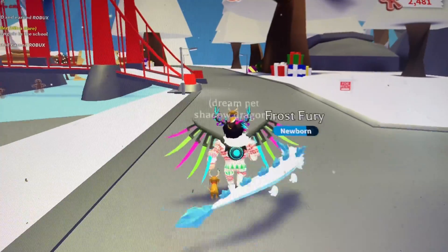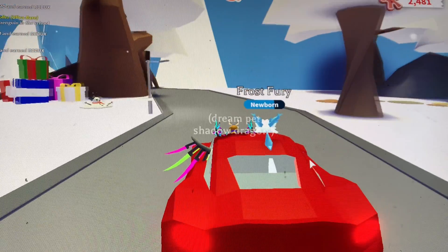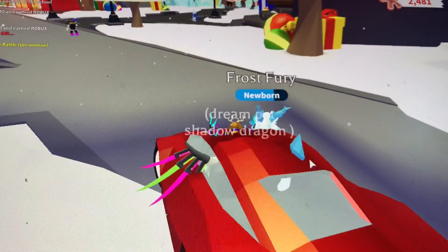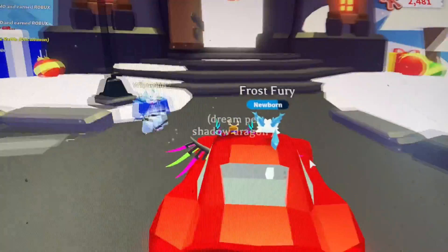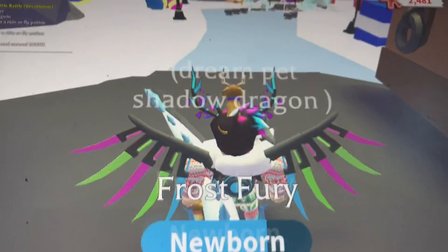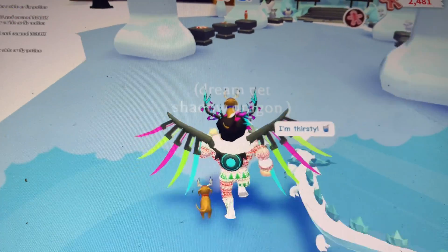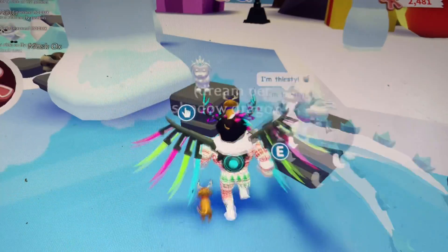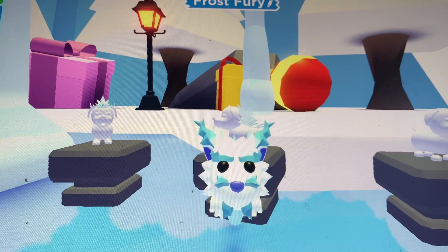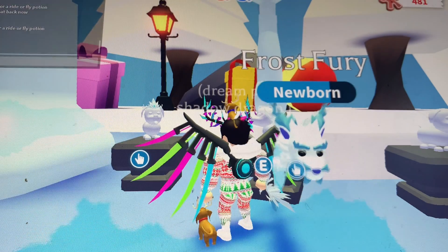I need to go to the snow castle — it's right here. Inside the snow castle are all the pets you can buy and items. This is where you can buy all the stuff. You can buy gingerbread wings. I'm going to dress up my Frost Fury — putting on these ginger ice wings.